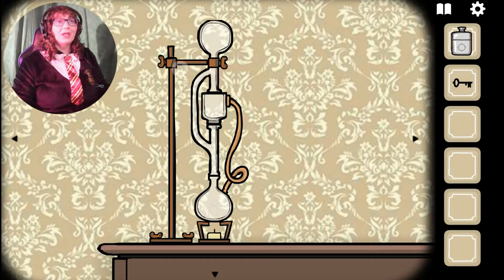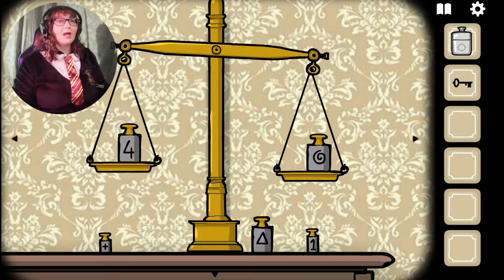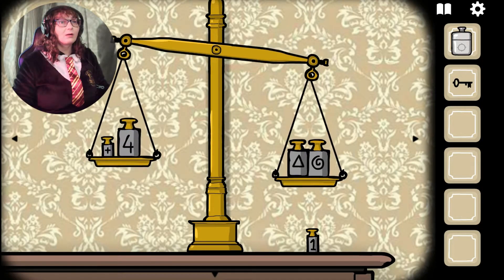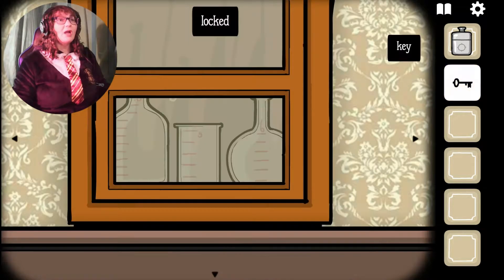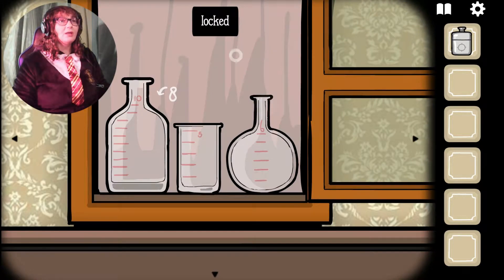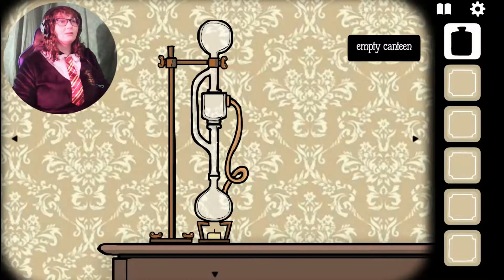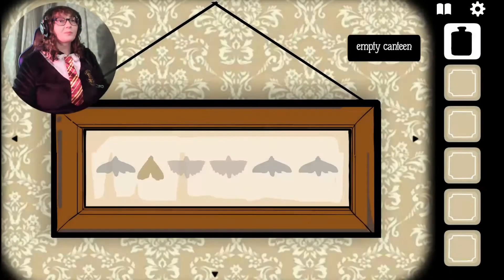Are we extracting blood? We can find out the worth of the things with the scale. It's locked — do I need to unlock it? I can only... I didn't hear a click. I've got a key, though. I'm stupid — I was trying to solve it. They want eight. I have an empty canteen. And the scale is no longer a puzzle. Butterflies. Nothing else.